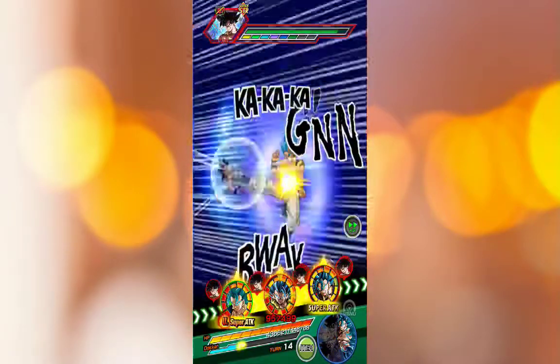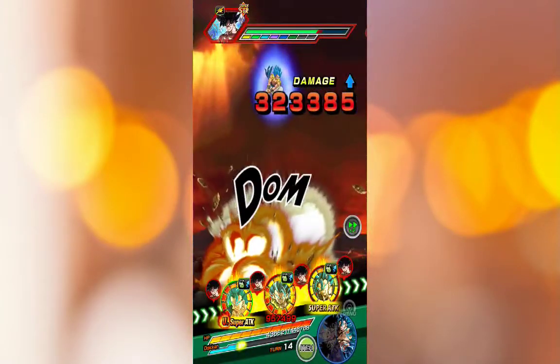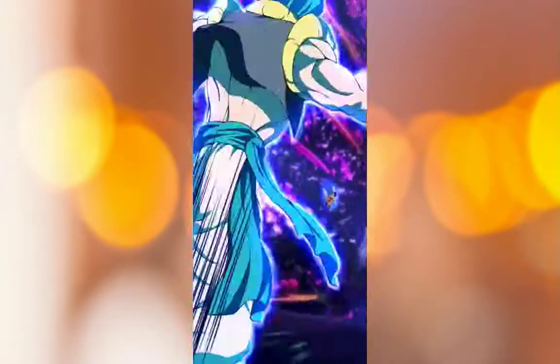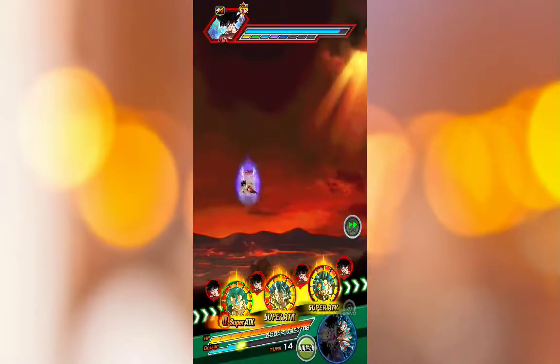And obviously their active skill — we're saving them until the end anyway, so we won't be using them until the end fight. All right. So we got a second super attack. Can we get a critical though? Not critical this time. Okay, that's fine.